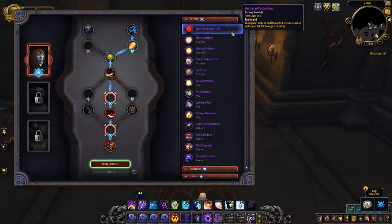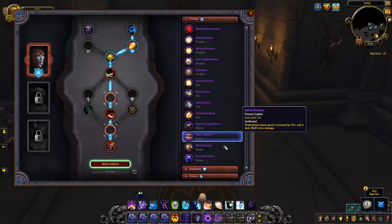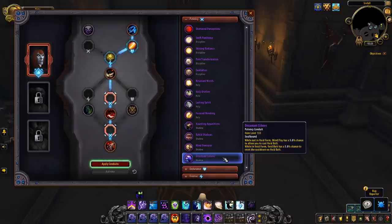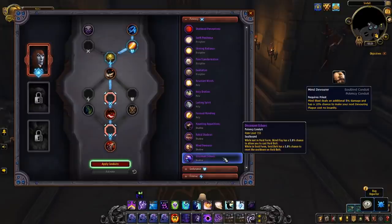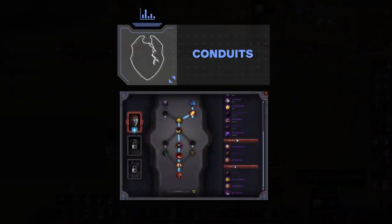For the two potency conduits, there's no question about the first pick: Mind Devourer, which buffs Mind Blast damage and gives a chance at free Devouring Plagues — the best by far. For the second, it's a toss-up between Haunting Apparitions and Shattered Perceptions. Shattered Perceptions gives more burst when using Mind Games, while Haunting Apparitions provides more consistent pressure. The pick here is Haunting Apparitions — with the newly buffed Shadowy Apparitions, this conduit gained strong PvP value.